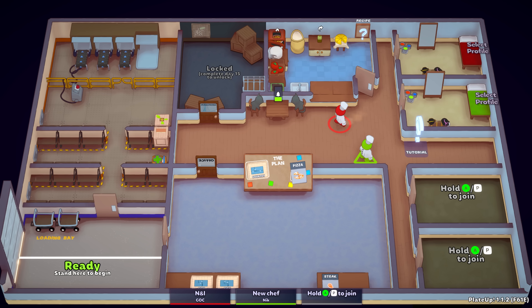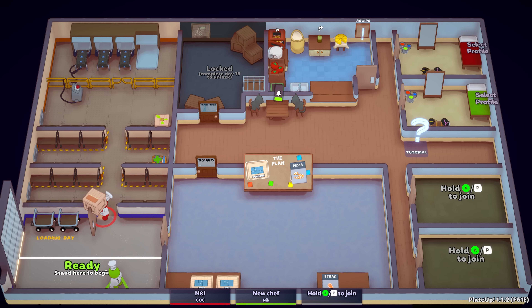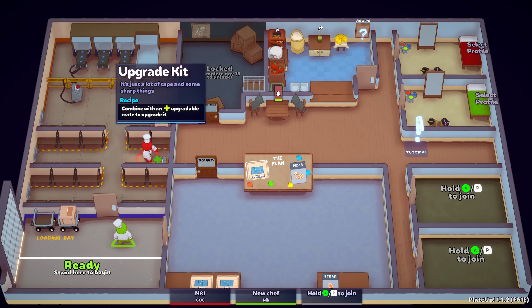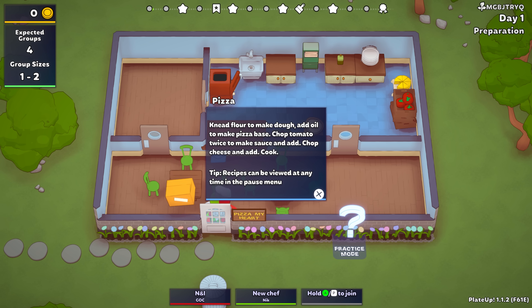I've picked the countryside setting because I want a vibe. We should take the candles with us — candlelit dinners and pizzas, it's going to be a great restaurant. We can also take this upgrade kit. There's an upgradable crate — I think at some point we'll get a crate we can upgrade and take with us. The cats are angry waiting for stuff.